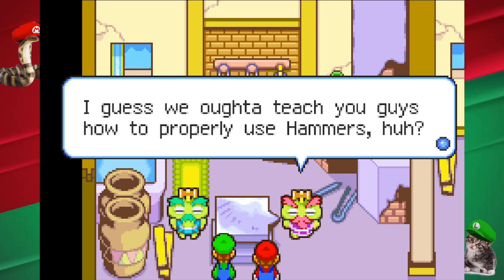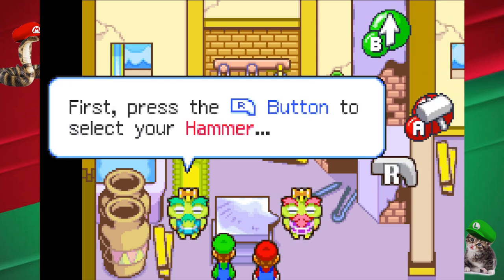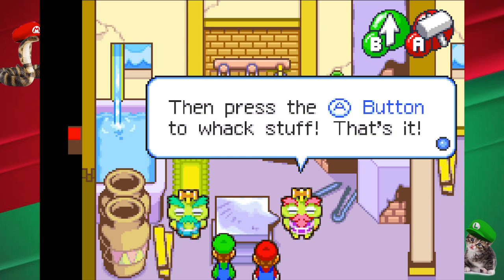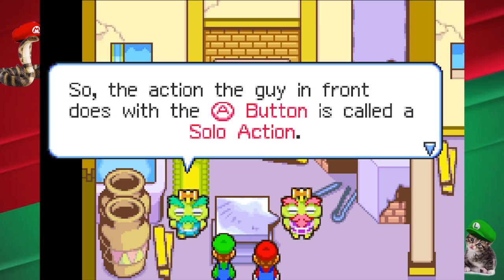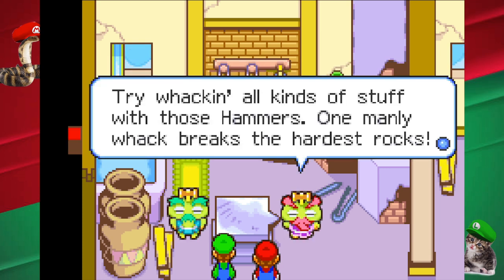You can use a solo hammer action. I guess we ought to teach you guys how to properly use hammers, huh? First, press the R button. Let's do it. Use the hammer. Then press the A button to whack stuff. Only the guy in front can use a hammer, so the action of the guy in front is called a solo action. This is the most basic — try to whack all kinds of stuff.